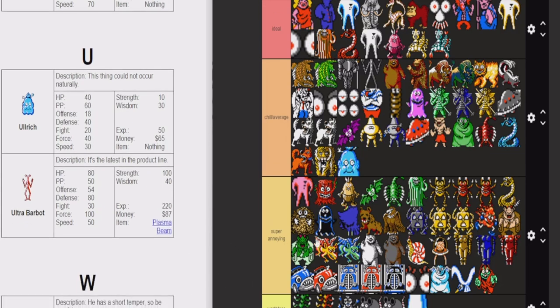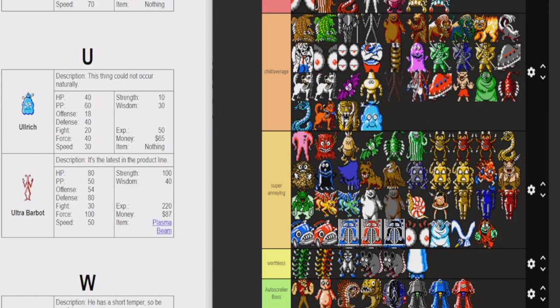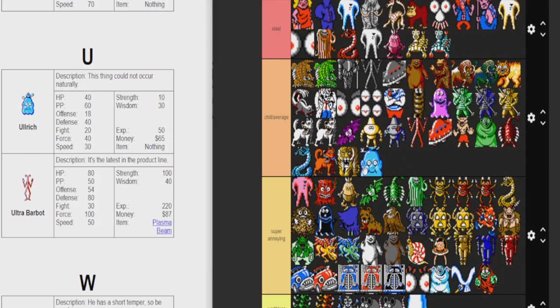Ulrich — kind of just chill. Ulrichs usually use Thunder Alpha and all these beginner level spells that do zero damage. They have a bunch of PP — actually more PP than HP, which is really interesting. But they don't have a lot of HP for how much exp and money they drop. You can usually one or two shot them in the magic ant caves and they give so much experience. These guys are fine. Ultra Barbot — I like these guys. They're definitely chill in the same tier as Omega Saucers because that's where they spawn. 80 HP, they can drop the plasma beam which is good. They're easy to run from, but usually they're just going to hit you with a PK Beam Alpha. You can expect a solid 30 or 40 damage from them every turn. Pretty chill.